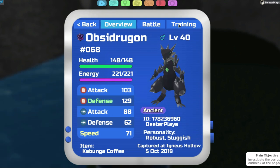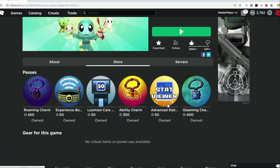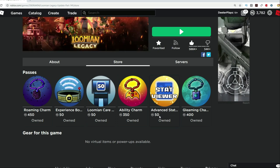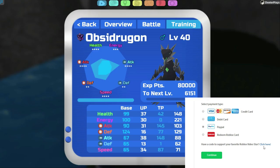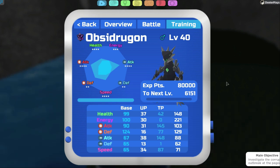For those wondering what TP training actually is: when you go look at your Lumion and go to Training, everybody has TP training but not everybody can see it. In order to see and focus on exactly where those points are going, you can reveal that by getting the Advanced Stat Viewer — it's only 50 Robux. It's definitely worth it to see where your TP training is going, unless you want to keep track of it yourself, which is pretty hard.